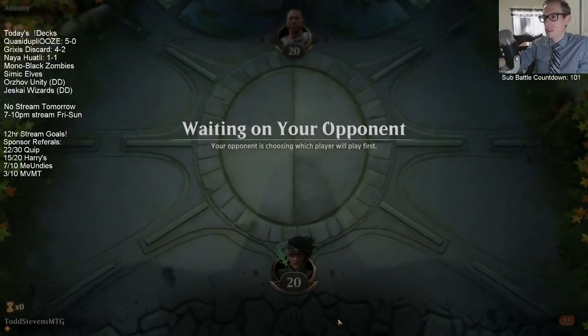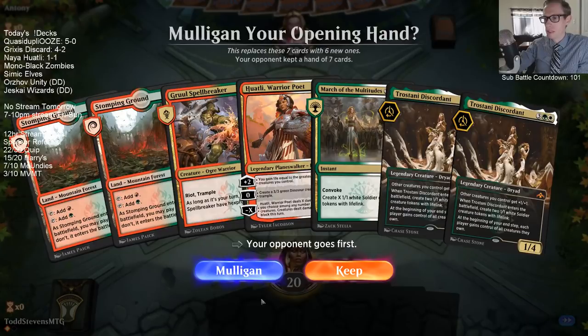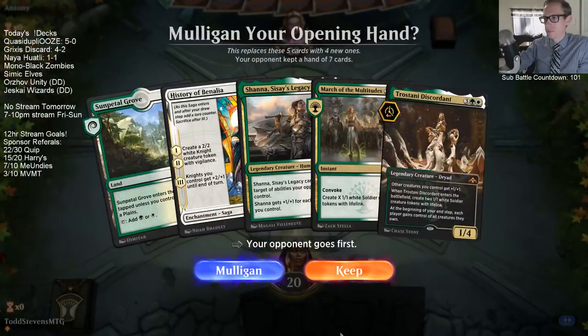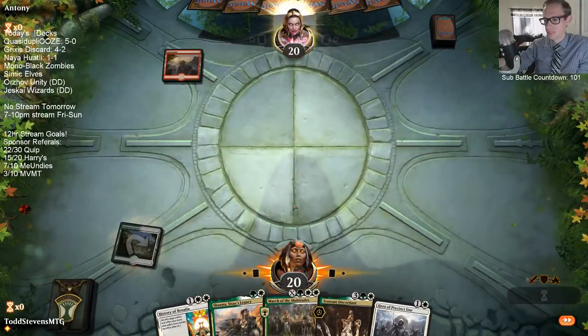Five-mana Huatli has the tick-up that gains life equal to your largest creature's power, not toughness — so Tower Defense doesn't help you out there. This is three five-drops and a March which costs a lot of mana, with just two Shock lands — I'm not keeping that even though Spellbreaker is one of our best cards in this matchup being a four-four. It's unfortunate we have to mulligan again. These hands are just all horrible — we need a new mulligan roll.